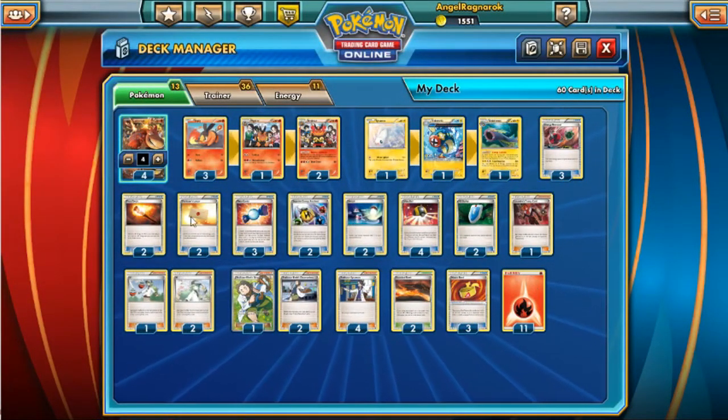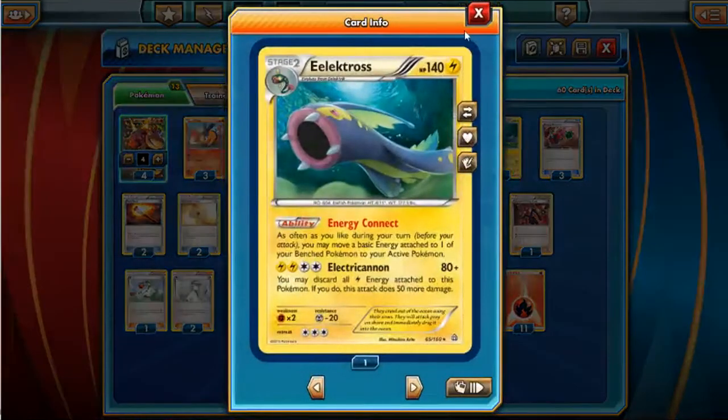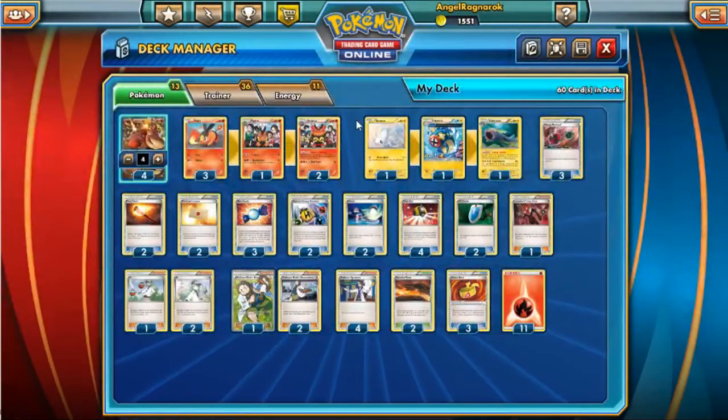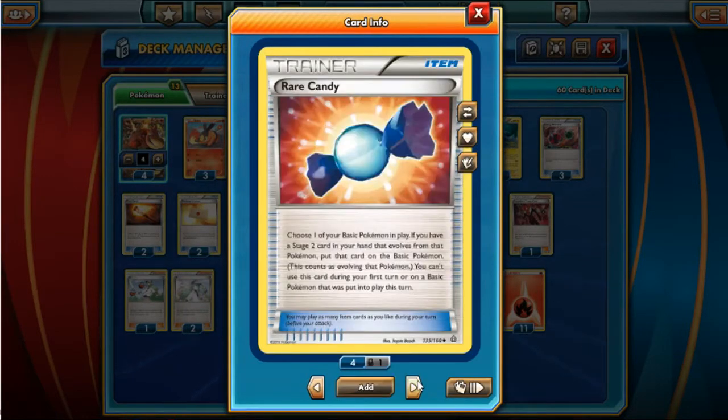You don't have to get Electross out anytime soon — you can get it whenever you want. Like I said, it's not a big play maker, but it is good to have that insurance. As far as draw power goes, we've got Fiery Torch. I believe we have two of these — actually three. Three Pokémon Fan Club to get out these guys quicker — I usually get Emboar by turn two.